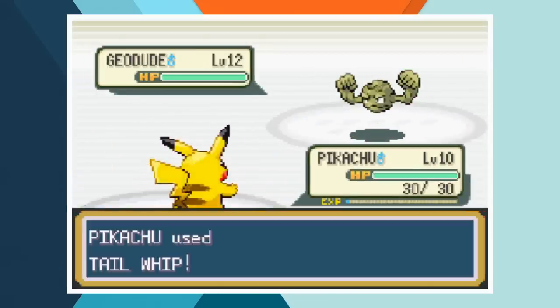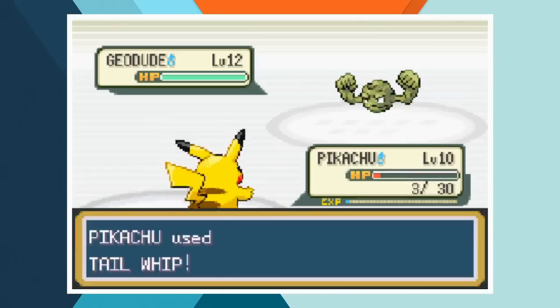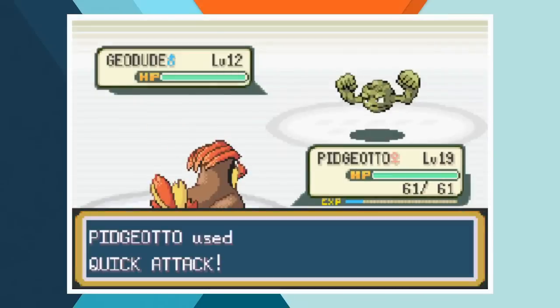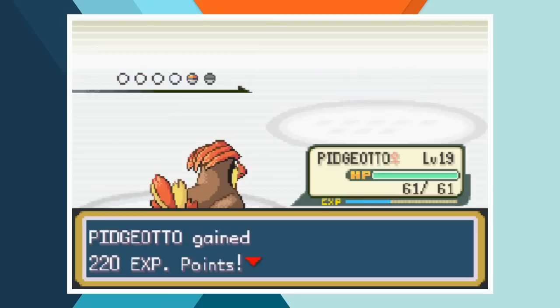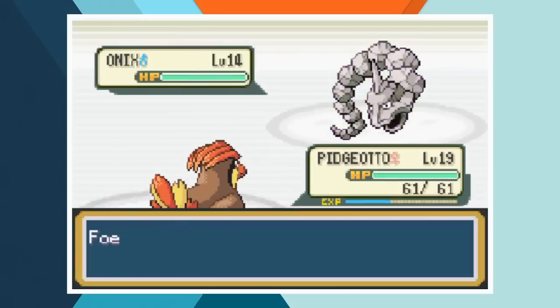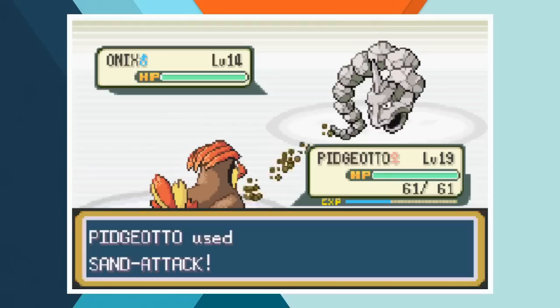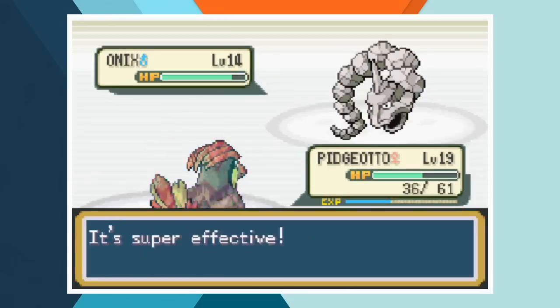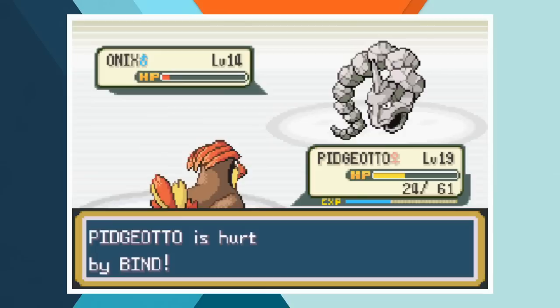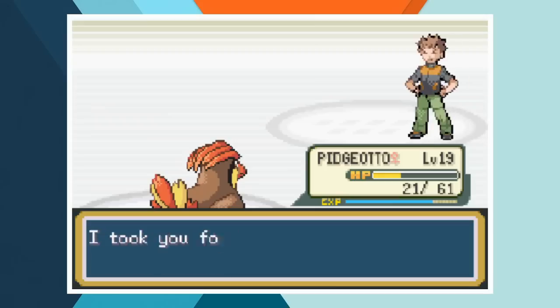Brock leads off with Geodude and we send in Pikachu. There's not a lot the Electric Mouse can do, but he can lower Geodude's defense to soften him up with Pidgeotto. After lowering his defense a few stages with Tail Whip, Pikachu goes down to Tackle. Pidgeotto comes in and Quick Attack is almost enough to one-shot the muscular rock monster. Geodude wastes a turn using Defense Curl before a second Quick Attack knocks him out. Brock's ace Onix is out next with full defense. We go for a couple of Sand Attacks right away, trading blows back and forth. With grains of sand clogging the Rock Snake's eye holes, a final Quick Attack wipes him out and earns us the Boulder Badge.